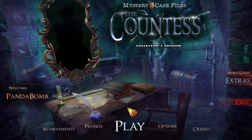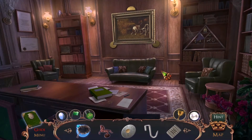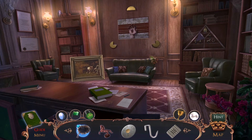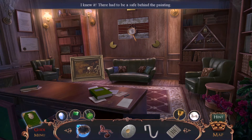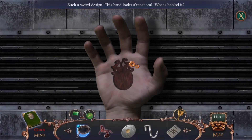Let's see — yeah, we did that pollen thing and now we can move the painting. I knew it had to be a safe behind the painting. Such a weird design — this hand almost looks real. What's behind it? I don't know.